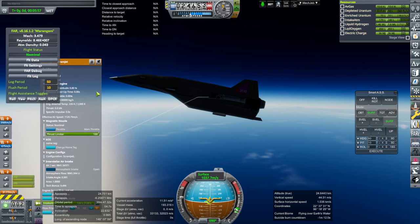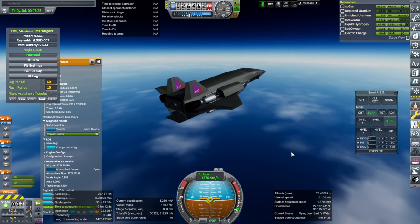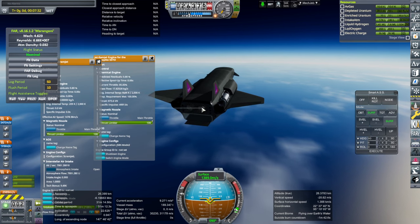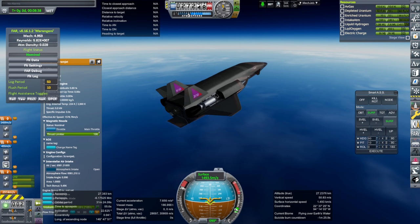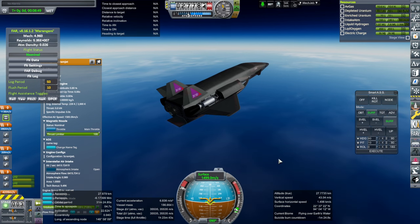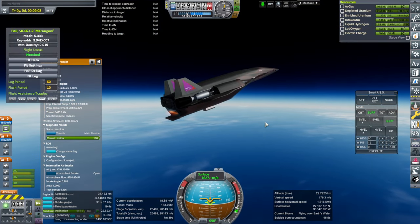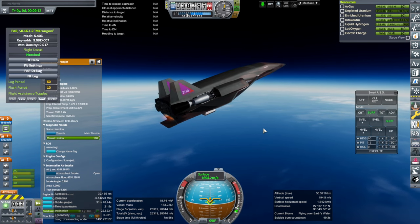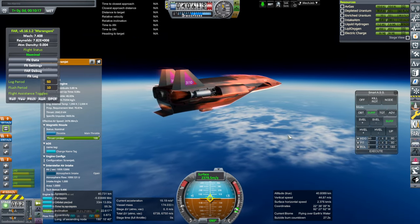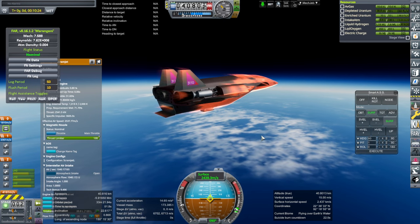I didn't change the air intake configuration. We'd like to get to 1500 meters per second but we obviously have an engine problem here. I improved the heat tolerance on the nuclear engines but not that much — I think we still need to keep an eye on them. Aerodynamically I think this is fairly well optimized for this speed. As you can see we're flat and directly at prograde the whole time; otherwise we'd have a large angle of attack.